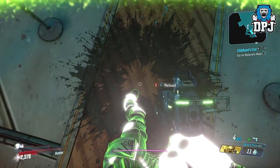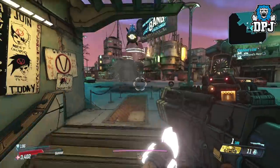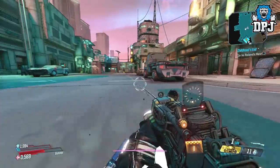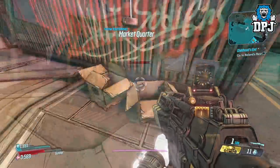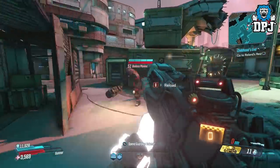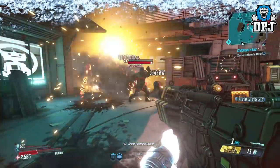Because every time you lose and regen your shield these benefits keep stacking, and because it's happening numerous times within a few seconds, it allows us to achieve what seemingly looks like a full auto Flakker — when in fact it actually isn't. It's just that the game has stacked the reload and fire rate so much it just looks that way, which is just utter craziness. Now because this actually stacks both fire rate and reload speed, I have a feeling this may do crazy things to other weapons, which I have tested out and you guys can expect that video later — and let me tell you, it is 100% truly game breaking.